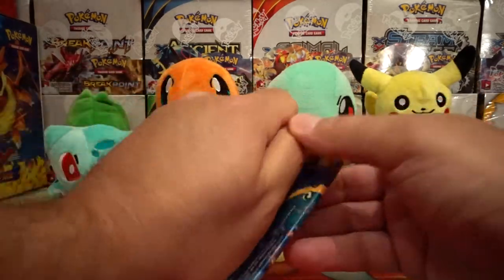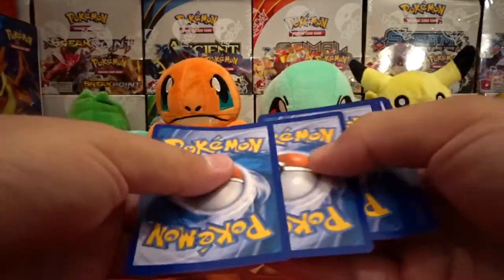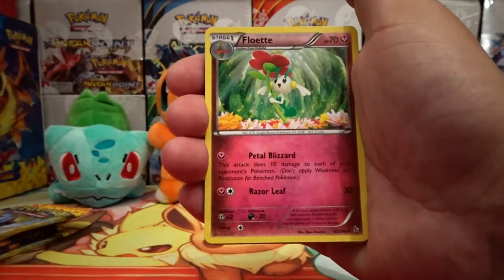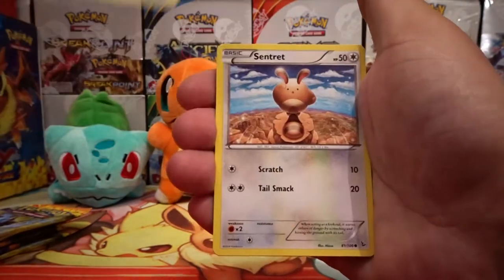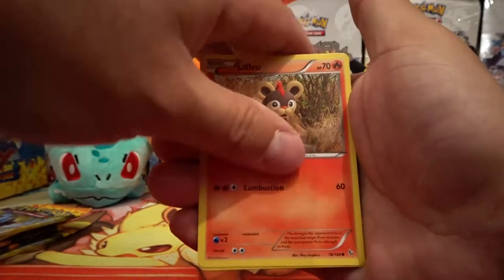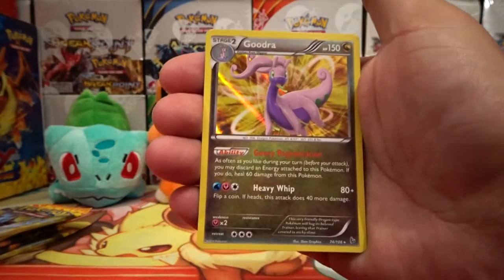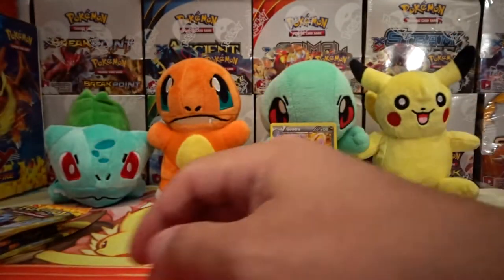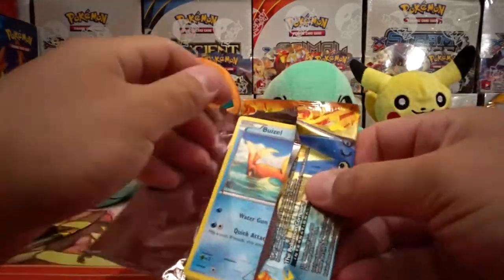Alright, this is going to be our first pack of Flashfire. Our first card is a Floet, a Protection Cube, a Pale Pad, Beuzil, Sentry, Spheal, Scraggy, Litleo, a Reverse Holo Fletchender, and our rare is a Gudra Holo Rare. So this is our first Holo out of the pack opening.